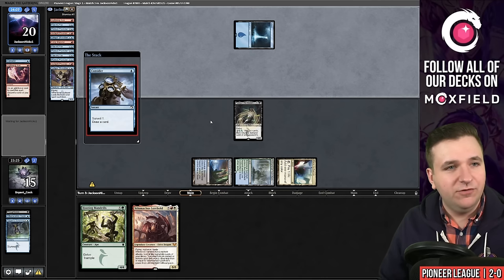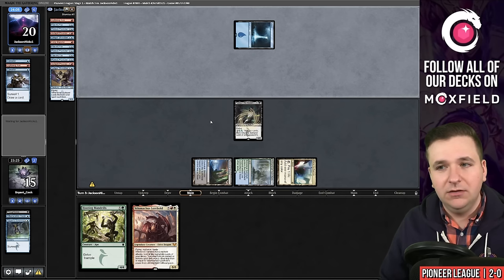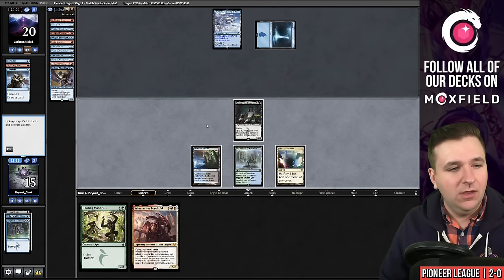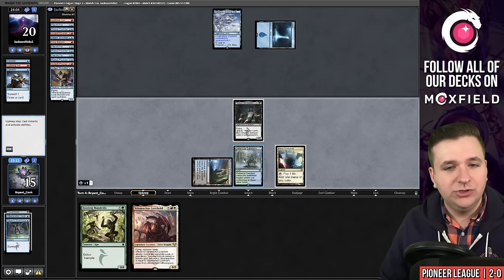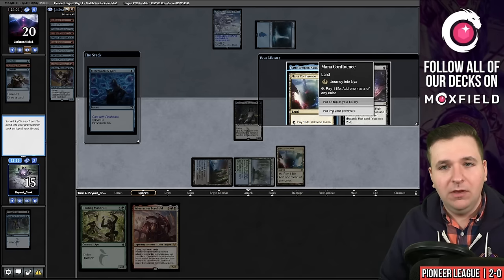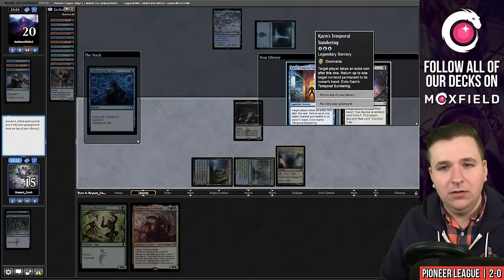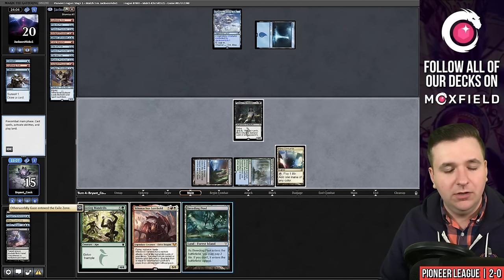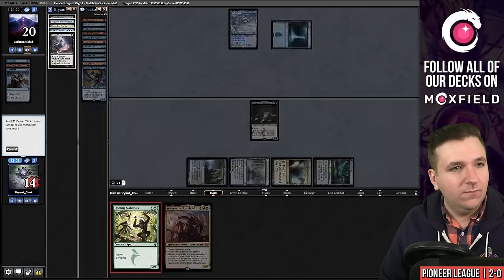They find Consider on their draw step, looking for that land. They put the card on top, so it was a blue source not a red source. In our upkeep, I am going to flashback Otherworldly Gaze. We're going to mill all of these — they don't help me win. And by milling all of them, I can also play Hooting Mandrills this turn. Let's play the Hoots — we are beating down.